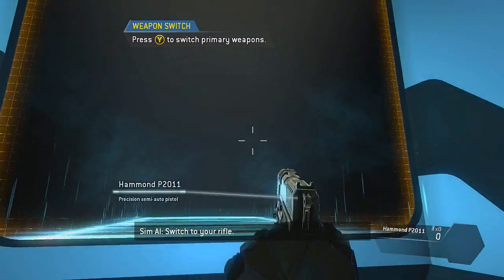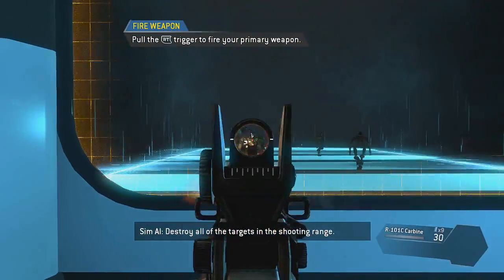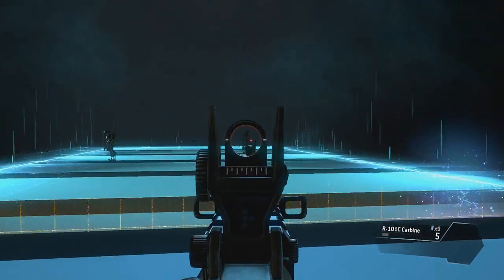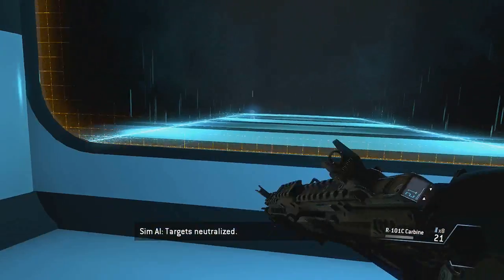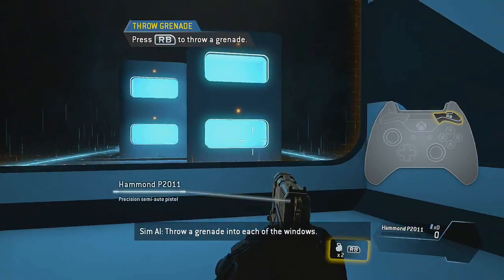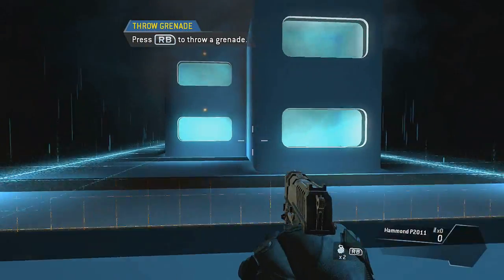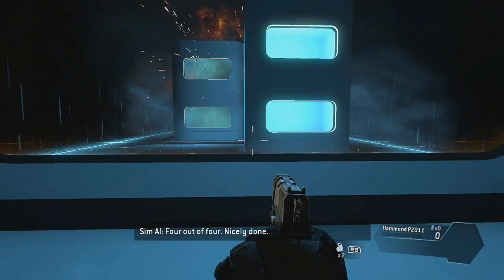Switch to your rifle. Destroy all of the targets in the shooting range. Targets neutralized. Throw a grenade into each of the windows. Four out of four — nicely done.